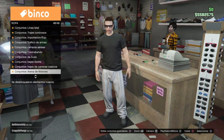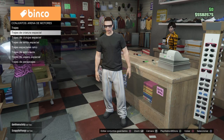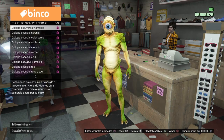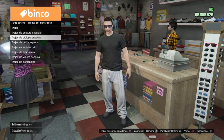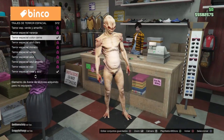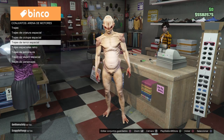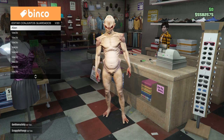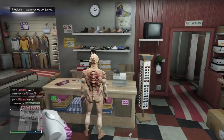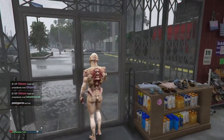Para este personaje masculino nos vamos a venir hasta los conjuntos de Drenawar que está en el 48. Aquí nos vamos a colocar en trajes de terror espacial y seleccionamos el que más nos guste. En este caso yo voy a utilizar el número 3. Este conjunto lo vamos a dejar en el primer espacio. Muy importante dejarlo en el primer espacio o en el último.